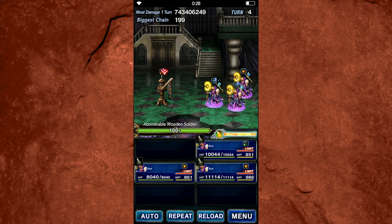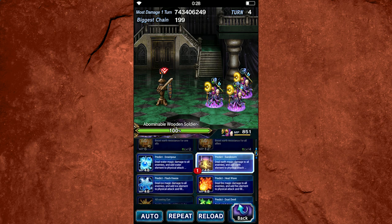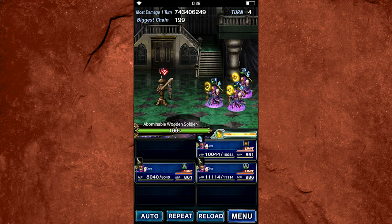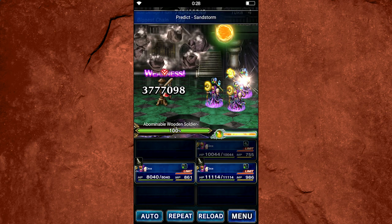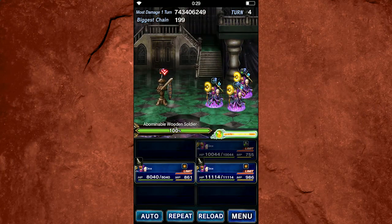Another chaining frame she has is with her earth attacks — Predict Sandstorm — which is part of the Chaos Wave family. Right now in global we don't have any Chaos Wave chainers that do earth element, but we do get several in the future, not the least of which is CG Dark Fina. So while it may not be the most useful for non-duplicate chaining right now, it's really nice to have in the back pocket for when we have future mages that do earth damage.